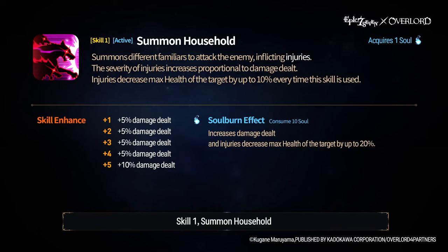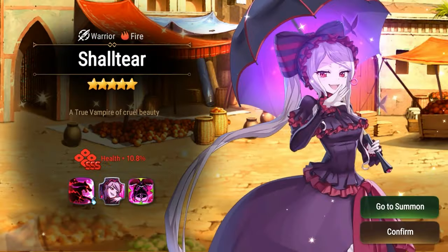Now that we know the kit, let's break down the character, starting with Summon Household. Because it has innate built-in injury, we can infer two things. Number one, this character is probably not good in PvE because injury only works in PvP. Number two, it's really good against health-scaling heroes because you just reduced their maximum health, which means they have less potency and less damage overall on their moves. Shaltir's skill 3 Purifying Javelin paints a similar story in that it is something that suggests she is a pure counterpick PvP unit.